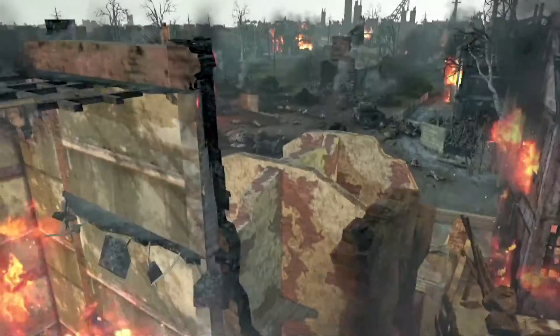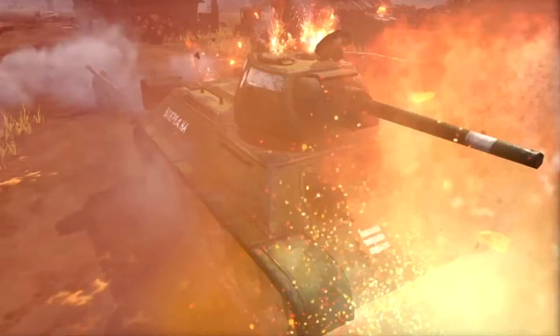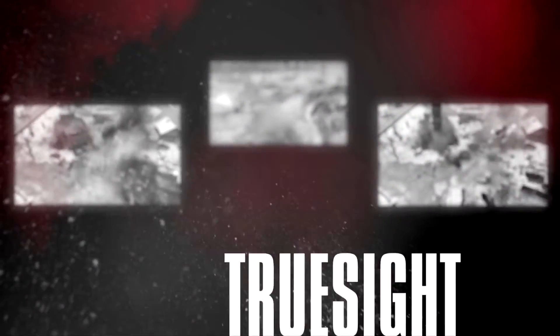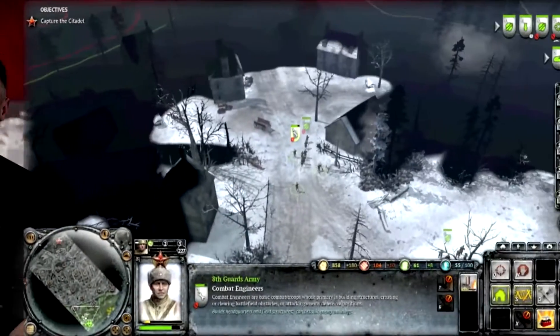In Company of Heroes 2, gamers can expect a lot of different things than they would have seen in the first version. The Essence Engine 3.0 is a great engine. One of the things we wanted to up was the feeling of connecting you to the world. The new line of sight system — we're calling TrueSight in Company of Heroes 2 — introduces something we don't think has ever been done quite this way before for RTS.